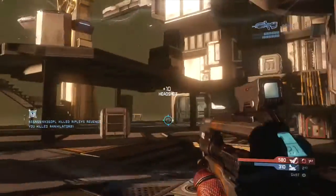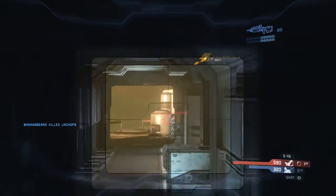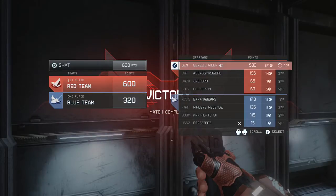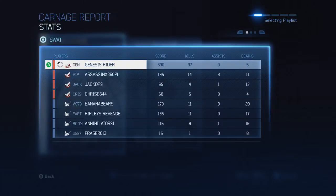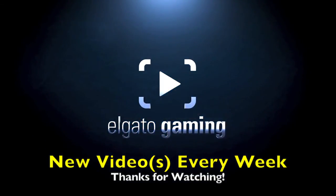I lift over into this base, get the Annihilator once again, and we end this game taking out Ripley's Revenge — pushing in on the corner and taking out Ripley's Revenge yet again for the final kill. Looking at the after-game stats: two Killtaculars, two Overkills, four Triple Kills, one Running Riot, one Killing Frenzy. I got 37 kills and five deaths with a 530 score, doubling the score of any teammate or enemy player. I hope this helped you understand how to play SWAT better on Adrift — it's probably one of the best gameplays I'll ever get on this map. See you guys in the next one. Peace.